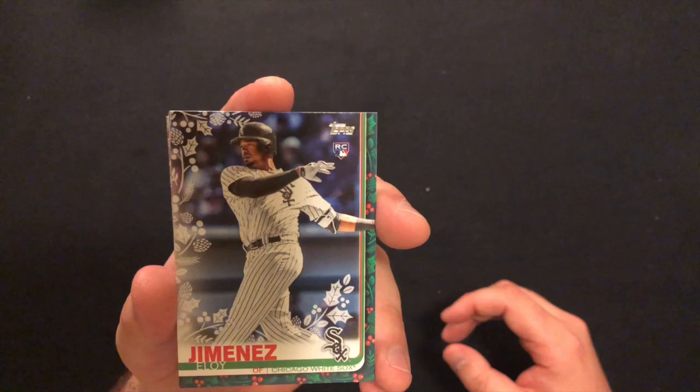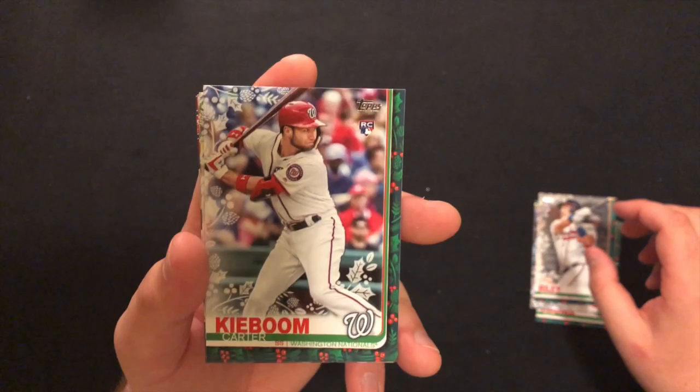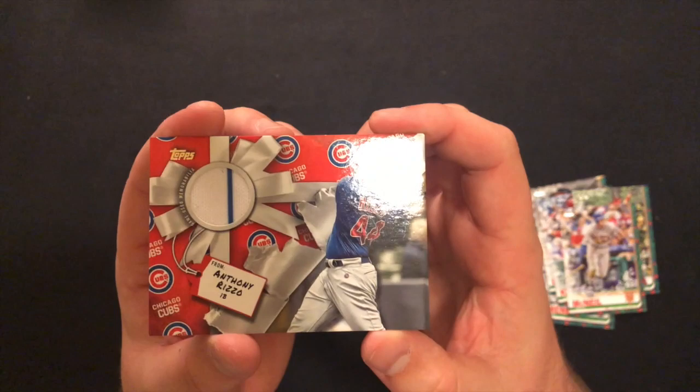Let's go over the hits: Eloy rookie — very nice, I apologize for the lighting. Wilson Contreras sequins, Austin Riley rookie, Carter Kieboom rookie, Mike Trout variation with the Christmas tree, Jeff McNeil rookie, and our Anthony Rizzo relic. Thank you for watching — if you enjoyed the video, like and subscribe. Let me know what you guys want to see me open. I appreciate all the support you guys are giving me so far. We will see you soon, thanks guys!